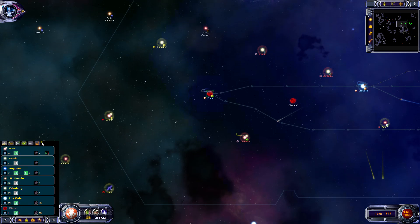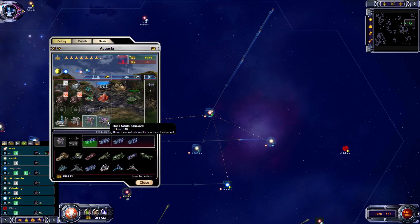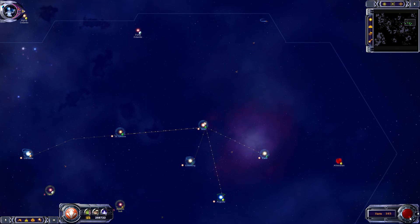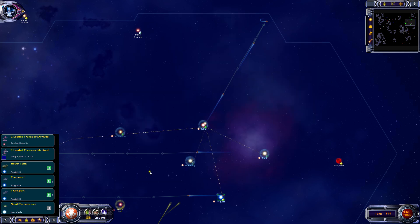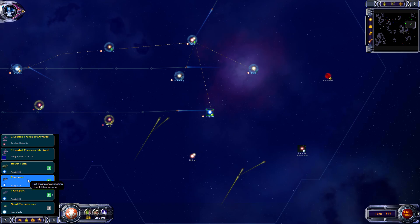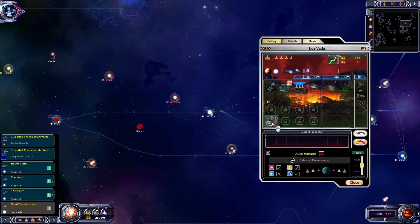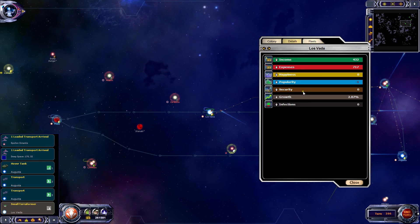MITO still needs people shipped off. The flare just stopped movement there, that's all pretty standard. Some more transports at Augusta - let's get them up to MITO. The terraform is done, good. Keep going up in size there, because the main issue is the happiness, but that's getting up there now.